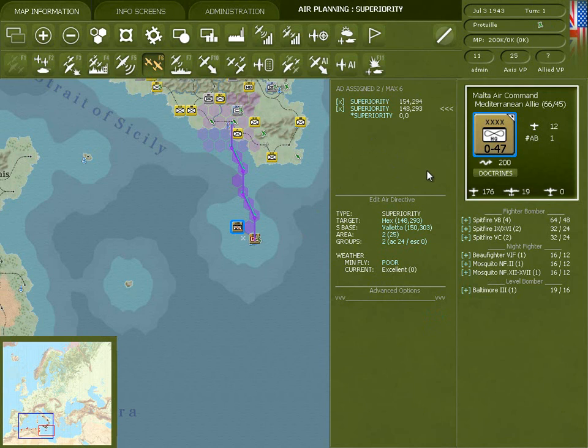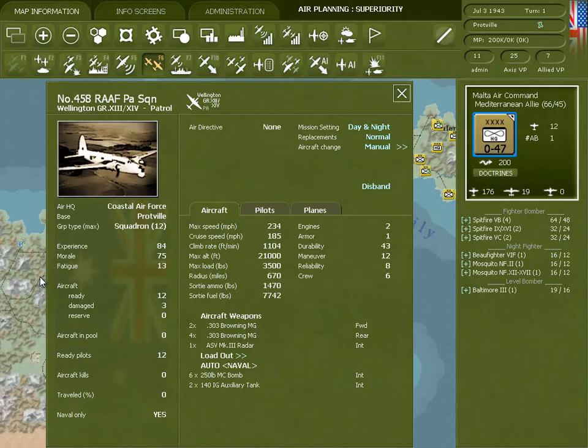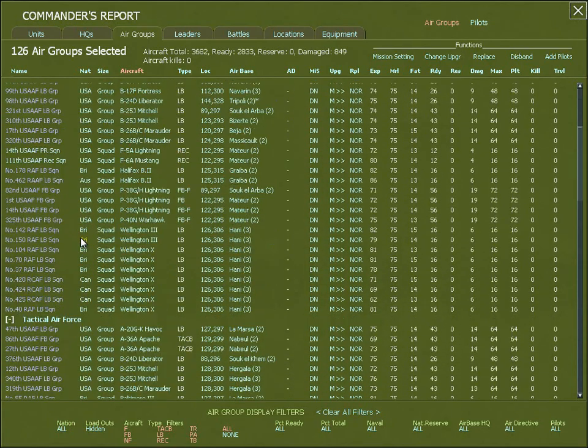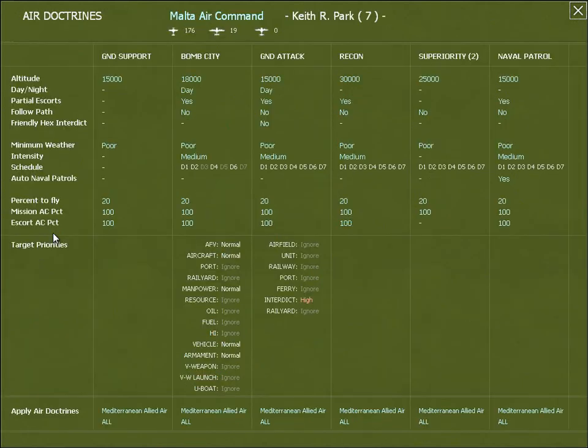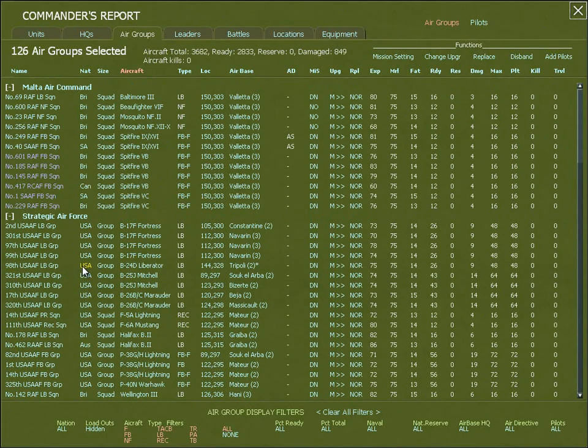Now I want to talk about naval patrol, which is how you take control of sea hexes. There are some units that are set up to automatically fly naval patrol only, so they'll be flying out every turn without you having to set up an air directive for them. Other units will automatically fly naval patrols if they're not set up for another air directive and don't end up being used — these will show up in the CR screen in blue. If you don't want that to happen, you can go to the air doctrine screen. So let's say we don't want the Strategic Air Force to be flying automatic naval patrols — we'll turn that off. You'll see the Strategic Air Force planes are no longer set for auto naval patrol.